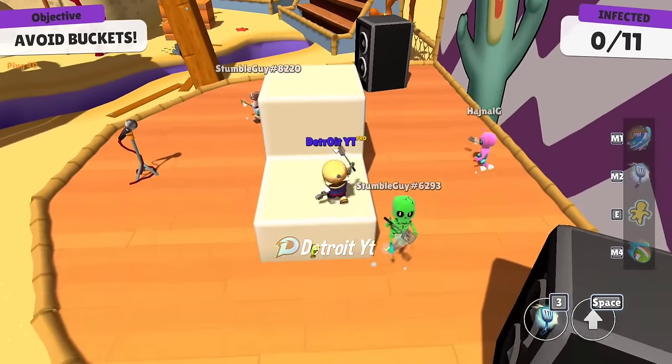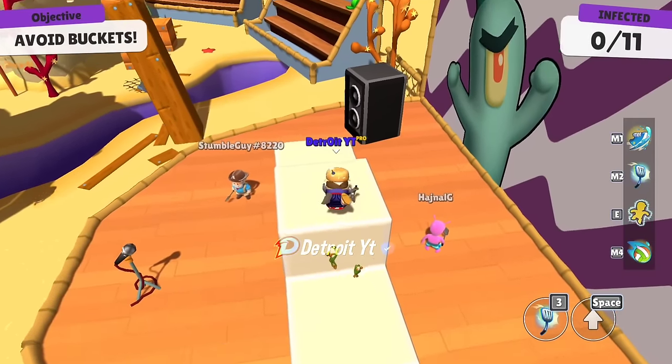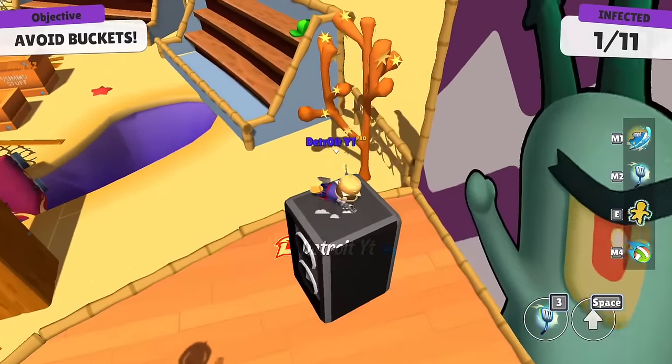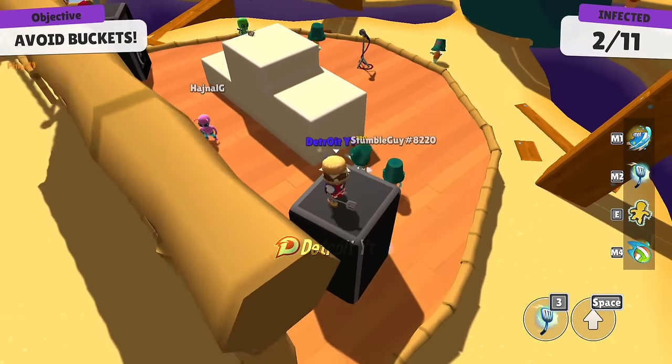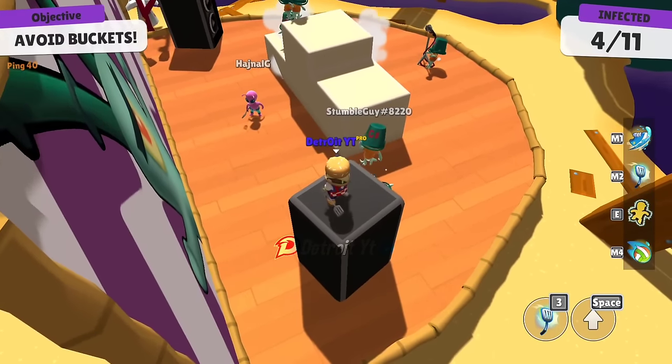First, come to this stage, and then from this stage, come to this speaker. Now, if all the zombies are bots, they won't be able to reach you, and you can easily qualify from here.